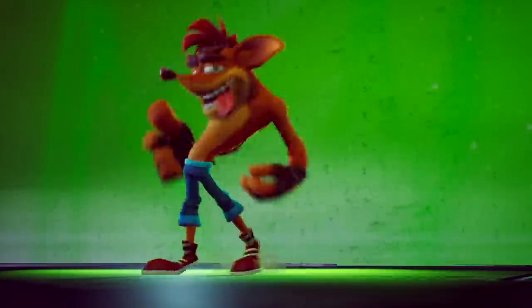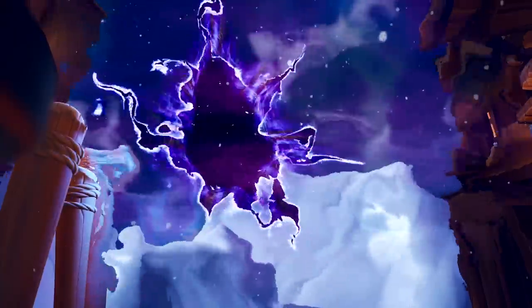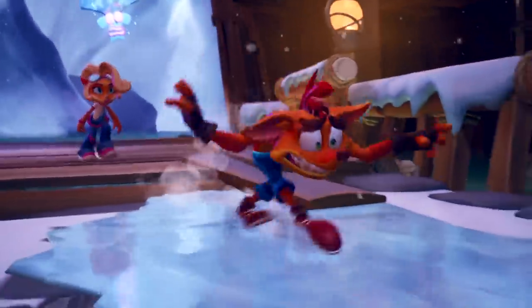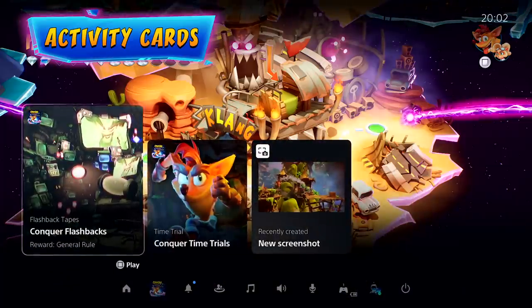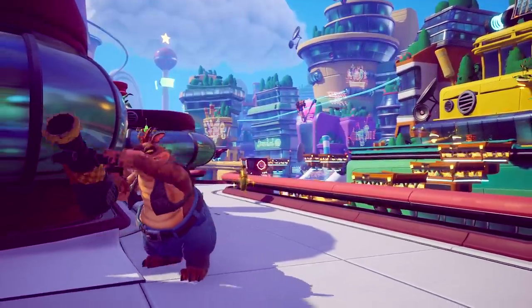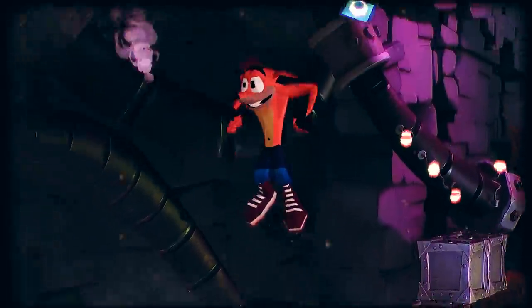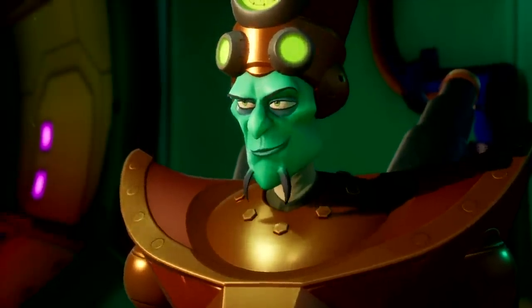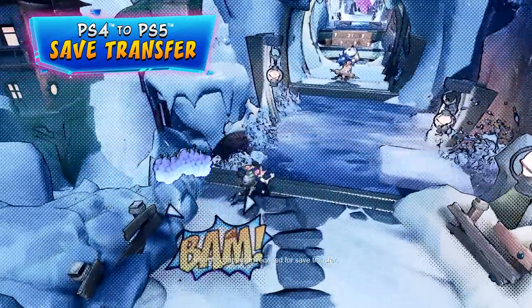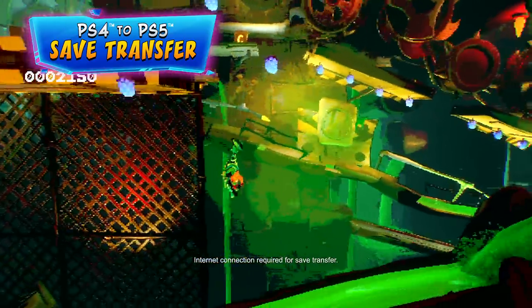Achieving the infamous 106% completion is the sign of a true Bandicoot master. But should our genetically mutated marsupial lose his way, leverage PlayStation 5 activity cards to track your progress and hit your goals for things like time trials, flashback levels, and boss fights. Even bring your incomplete save over from the PlayStation 4 and use the activity cards to get to 106%.